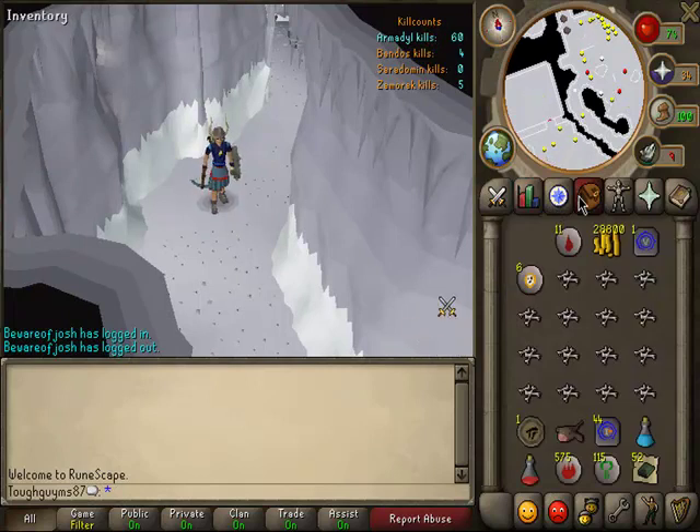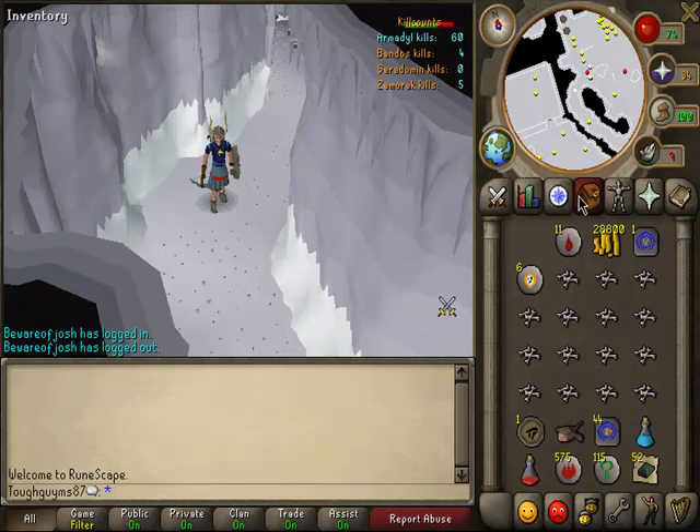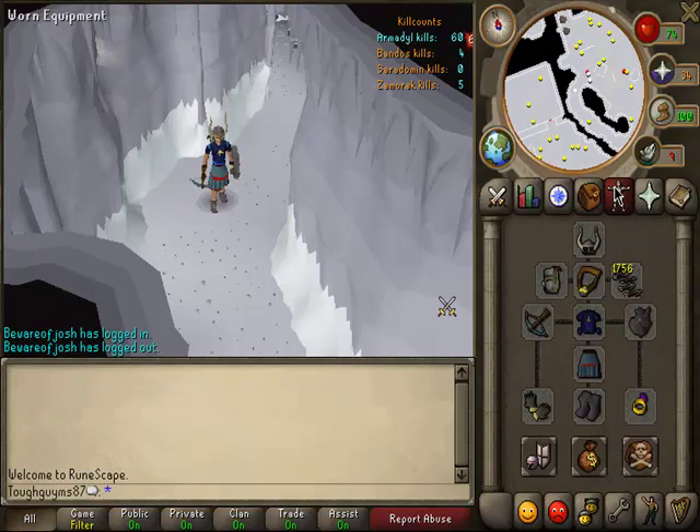You're definitely going to want high alchemy runes. Bring more fire runes than natures, because nature runes are going to drop from aviansies. Bring a ranging potion. Alright, now the armor.